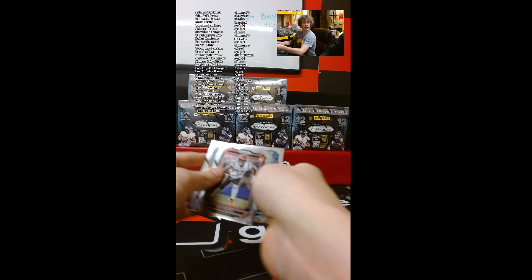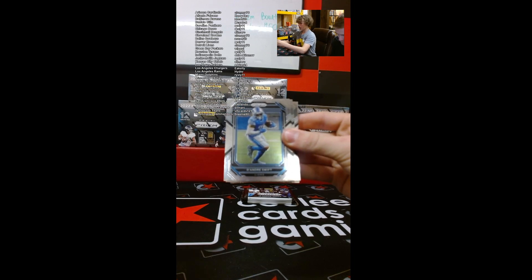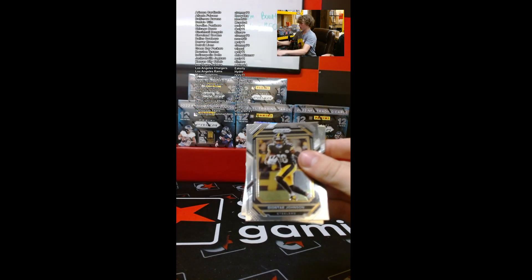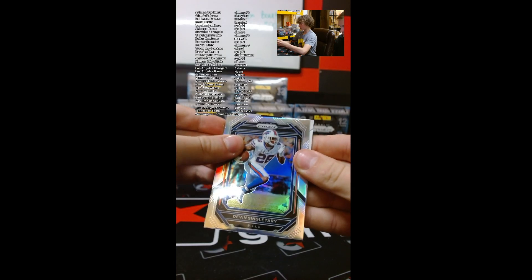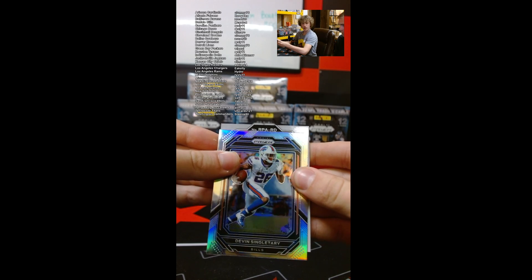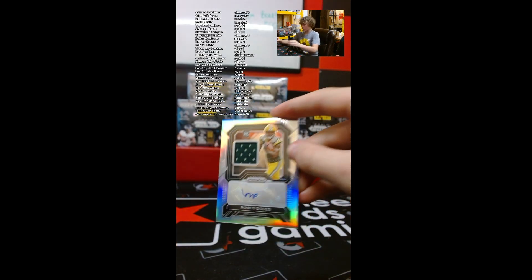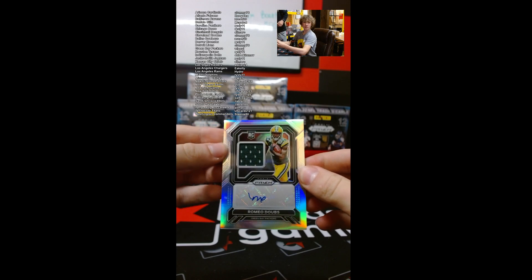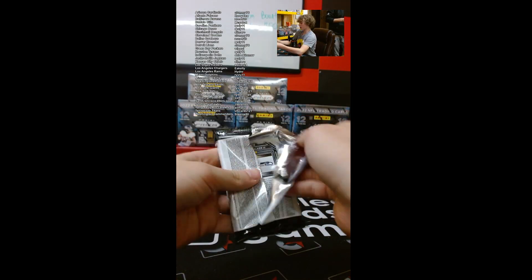We have an RPA — RPA time! Come on, good luck everyone. We have DeAndre Swift, Deontay Johnson, Devin McCourty, Devin Singletary. Romeo Dobbs — yeah, that is a sick card! Nice Romeo Dobbs. What is that, number two? Out of 99. Nice. Packers — I'm disappointed we didn't dome this. I love Romeo.